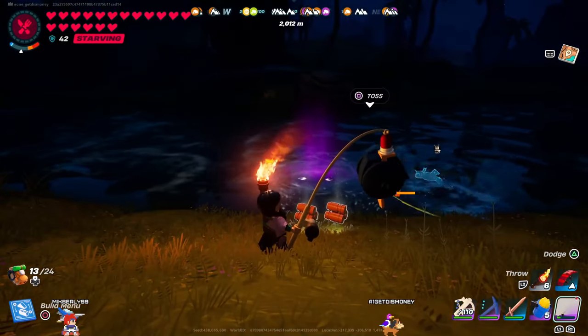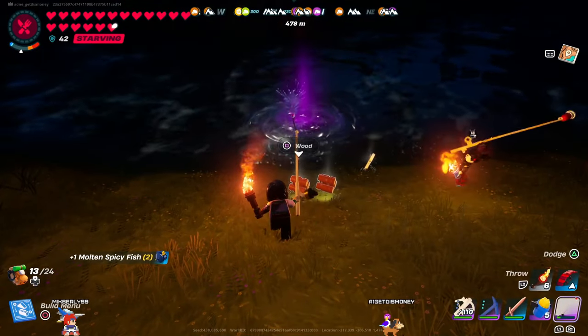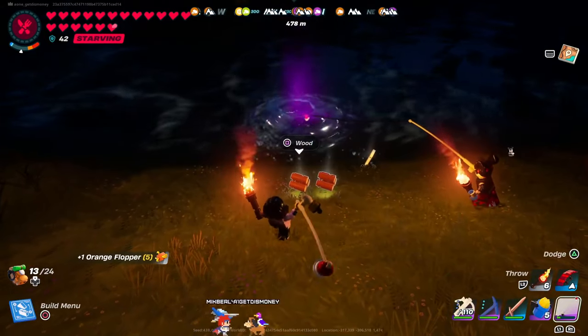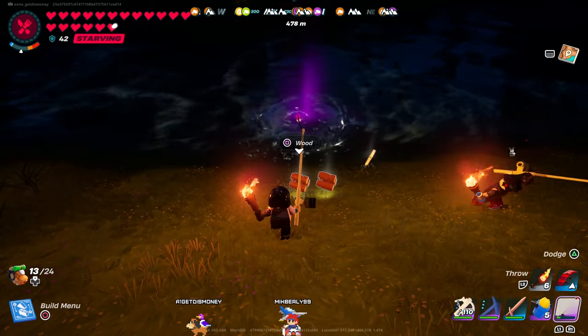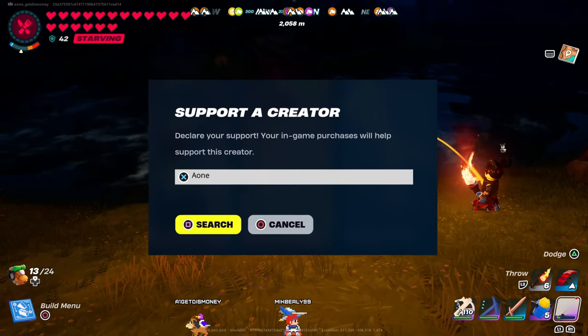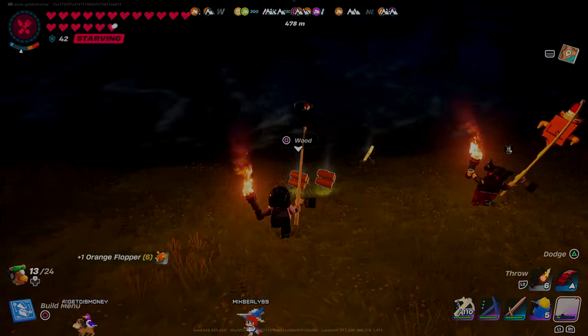That's how you can find each fish — some may be available in other biomes, but that's how I was able to find all of them. I also found a chart on Reddit that lines up with everything I found, and I'll leave a link to that in the description. That sums up all the tips for this new fishing update. If there are any tips I missed, let us know in the comments. If you found this video useful, drop a like, and a big thank you to everyone using creator code A1. Hope y'all have a wonderful day and thanks for watching.